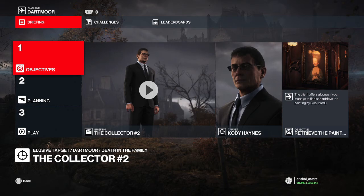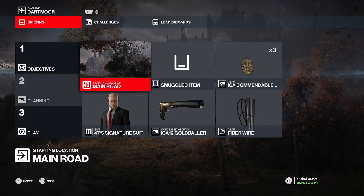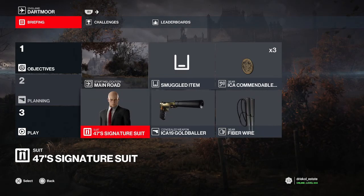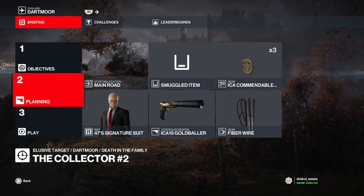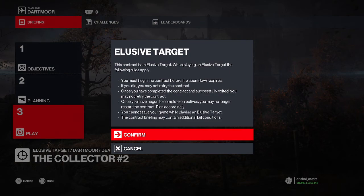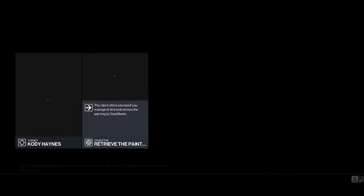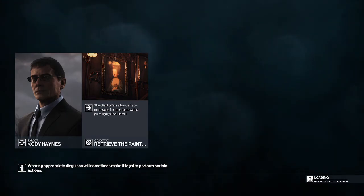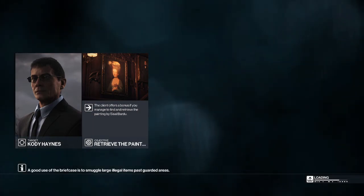Let's see if we can get squared away here. I don't think I'm gonna really need any weapons for this because everything I need I'll be able to pick up. I'm not gonna need a lock pick — I think everything should be on the playing field for me. We're gonna go without 47's signature suit. You can only do this one time — if you fail, that's it. But you actually can restart: back out of the app and go back in and it should refresh it for you, just as long as you don't die.